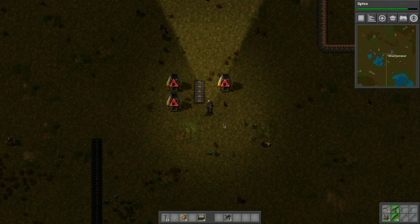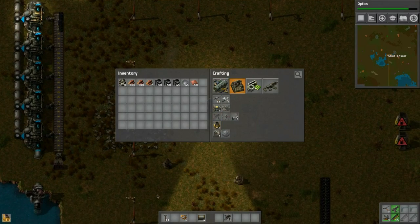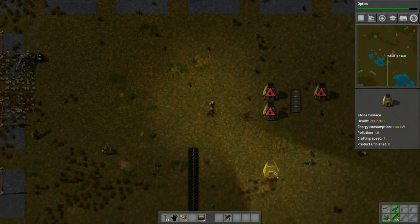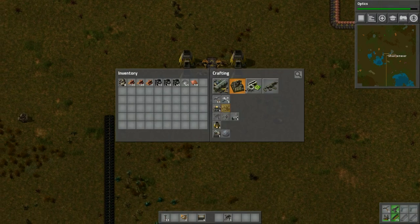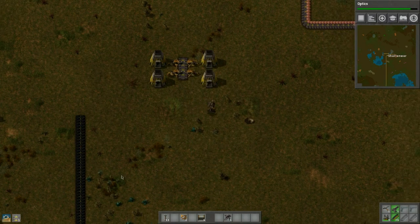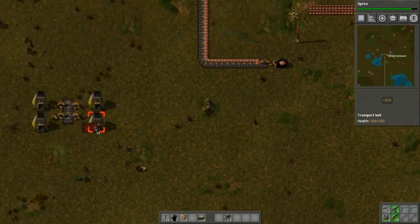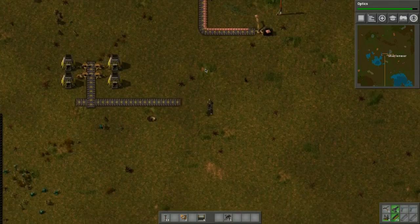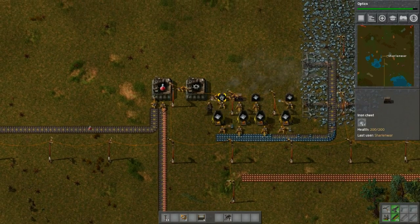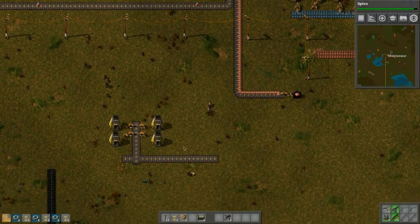Let's grab some more stone here - now we're rolling in stone. This one will be the copper. We only need four - let's create some more belts. Then what we need to do with this is change the belt so we're going to smash it together right here. We'll add that and that. The copper is all set.